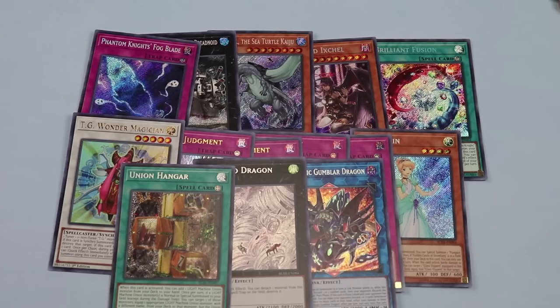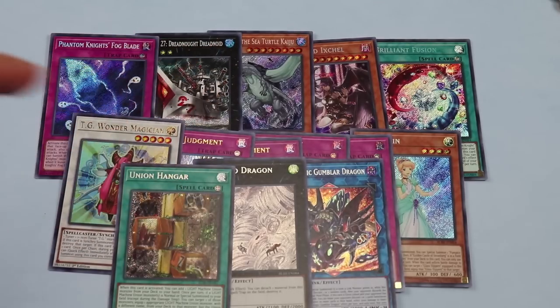For case ratios on short prints — this is over at least 20 cases — the ones that dipped below average secrets per case: Flash Charge Dragon, Flying Elephant, and the Golden Castle of Stromberg — most heavily short printed, anywhere from zero to two per case. Number 27 Dreadnoid can be anywhere from zero to one per case — even more short printed than the Golden Castle. Number 75: Bad Luck Blast also short printed. Gumblar Dragon and surprisingly Supreme King Dragon Darkwurm round out the short prints.